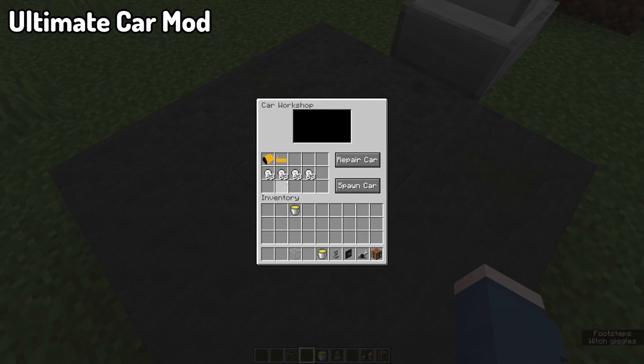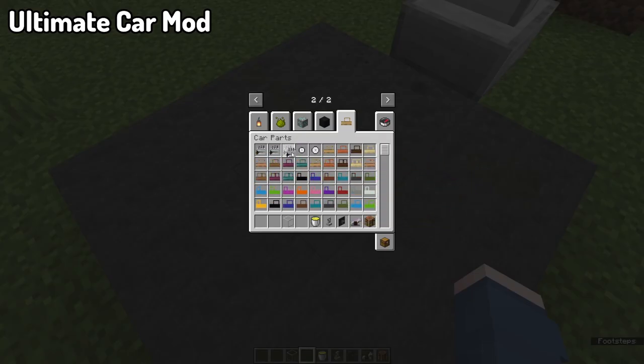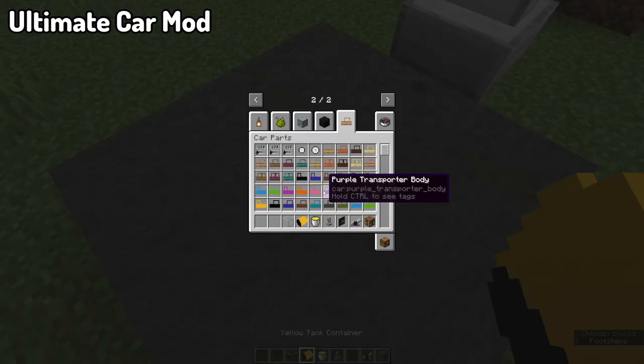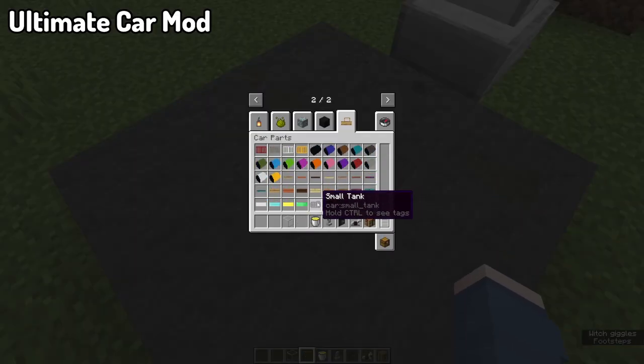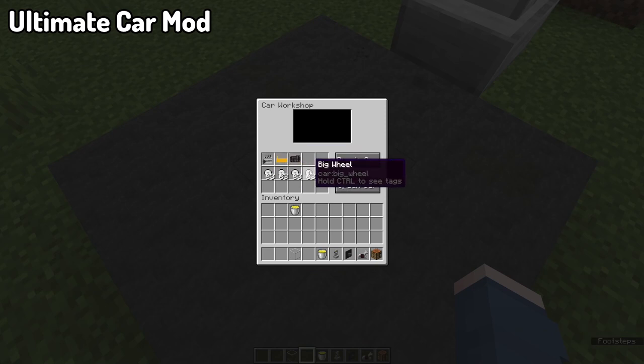For example, single-seater cars, two-seaters, trucks, trucks with container, trucks with fluid container, and so much more. There is too much to explore in this mod, as well as the ability to make custom gas stations, multi-block tanks, asphalt blocks and road markings, and so much more.